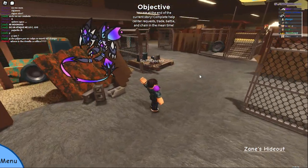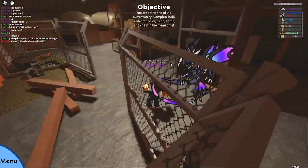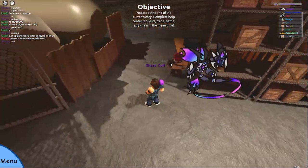Now for the seventh and eighth chest you just want to come inside as these are where the last two are. The first one you want to come over here and it will just be around somewhere.